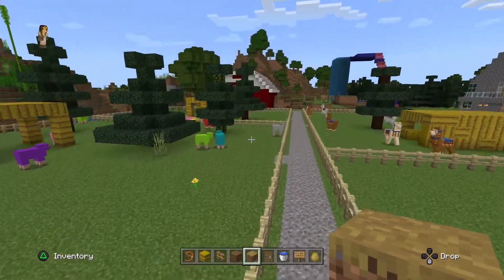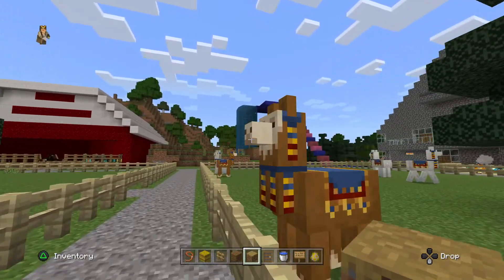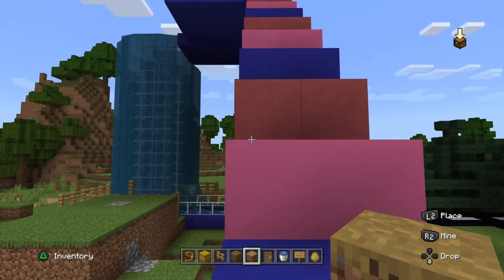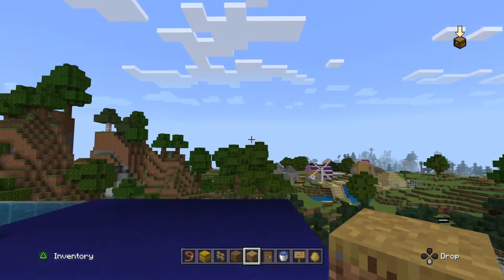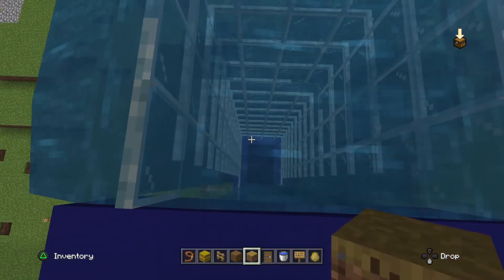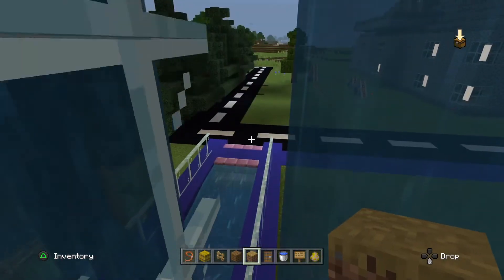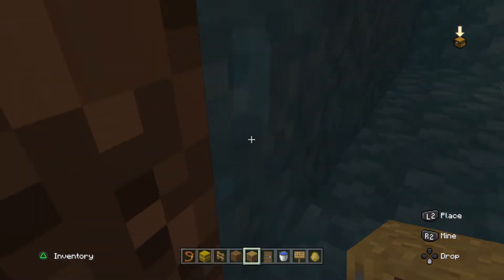Over there is my secret waterfall. It doesn't look secret but it is when you go inside of it. If we get up these steps — they're all different colors — up here we have the waterfall. You may want to go down it, but I go this side because this is where my secret thing is. You're supposed to go that way and it'll drop you down there.